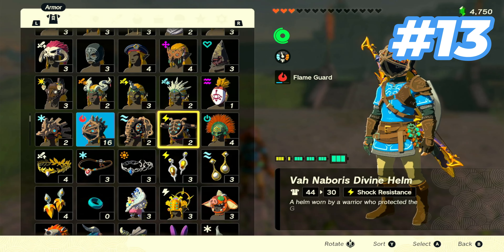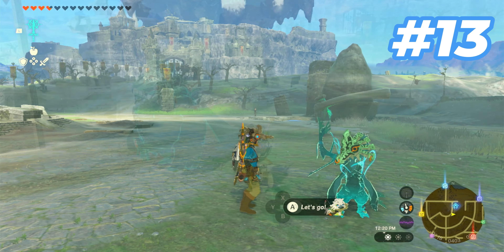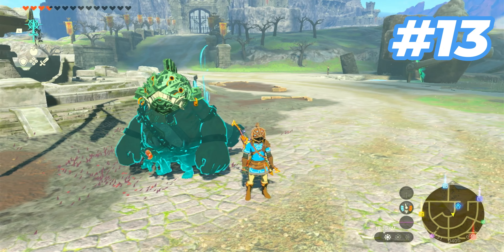One of my favorite new things in Tears of the Kingdom is wearing one of the Divine Beast masks, because it also makes your sages wear a weird Zonai-eye version of them.